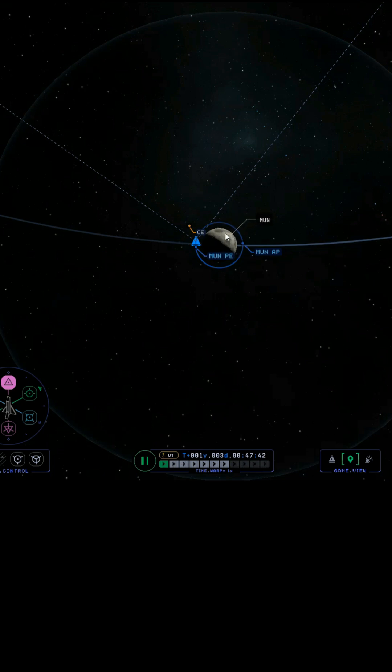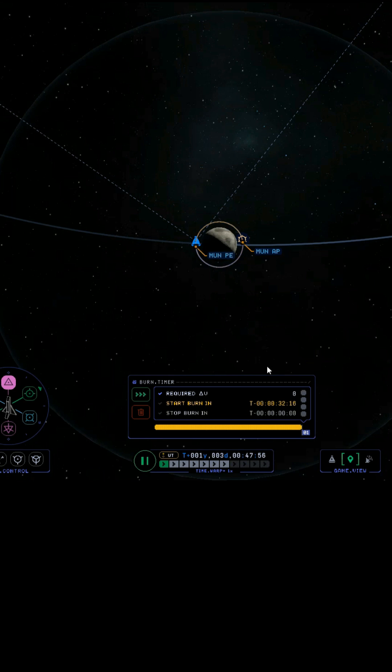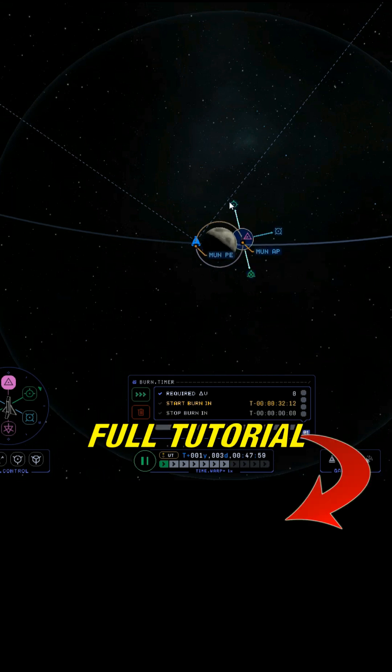We need to eject ourselves out of the moon's SOI in the retrograde direction, so we need to leave the moon going this way — towards the left on your screen. We do that by putting a maneuver node on the opposite side of the moon, creating a maneuver plan and raising our trajectory about the moon so that we create a trajectory going in the direction that we want.